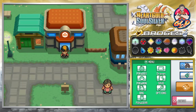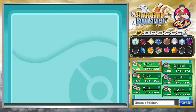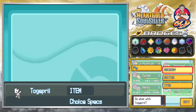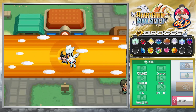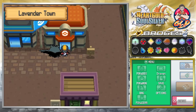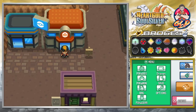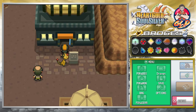Now that we solved the problem with the power plant, there's a little something we need to take care of. We need to go back to Lavender Town because duty calls — we must save Kanto. Our former self is hidden somewhere in Mount Silver or something, but here we are in Lavender Town.